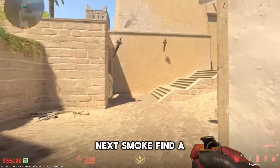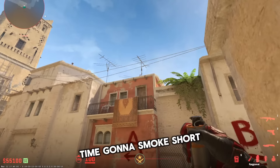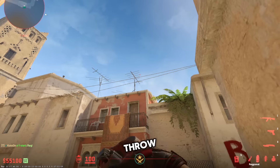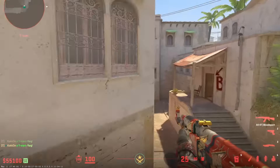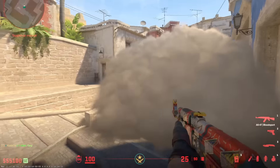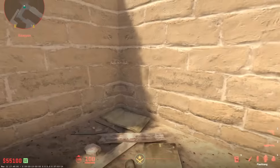Next smoke — find the garbage can again. Go up here, this time we're gonna smoke short top mid. Take number three here and just do a left click throw. Perfect smoke blocking everything. Play around it — I don't see anything from over here on short, blocked completely. Another good smoke.